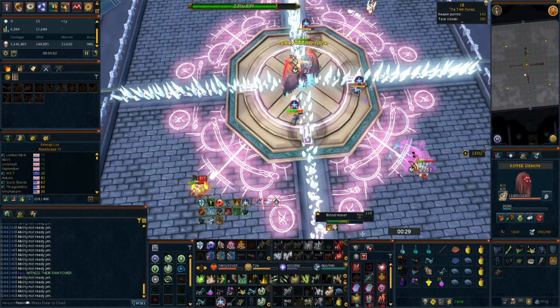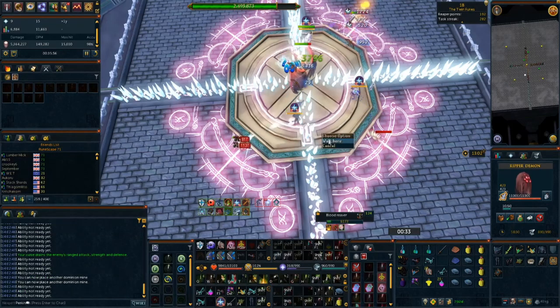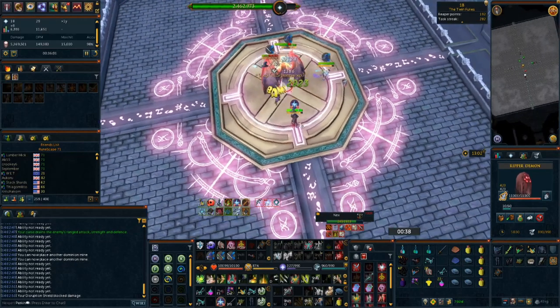You could also pair Impatient 4 with Undead Slayer, Dragon Slayer, or Demon Slayer, however this will be significantly more expensive and should only be done later or if you plan on camping a specific creature or boss for a long time.